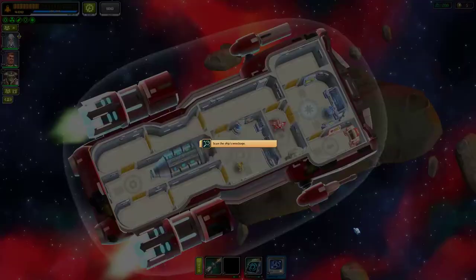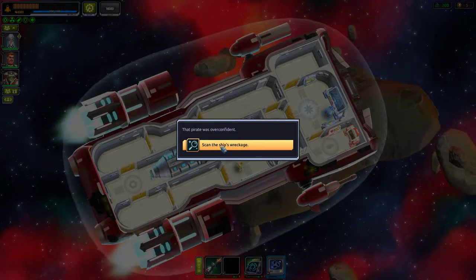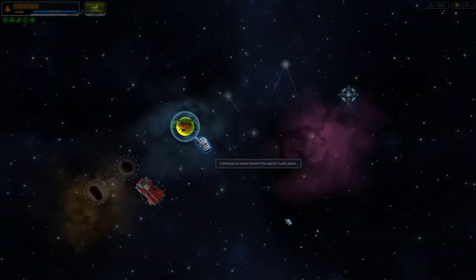The enemy has been defeated! Scan the wreckage — 42 credits. Usually you'll receive a reward after each battle: experience, money, and sometimes items or even crew members. Let's jump to the next section.